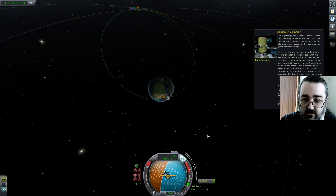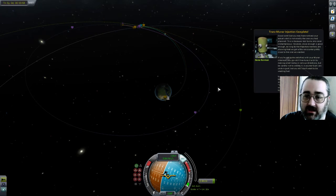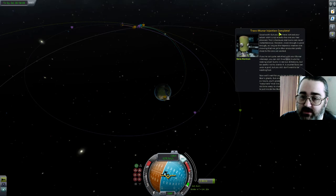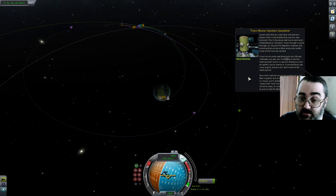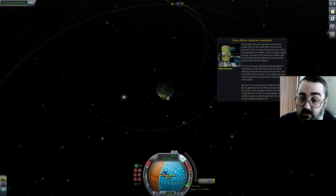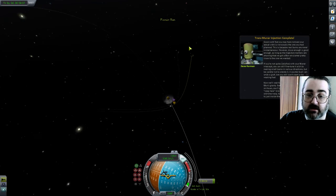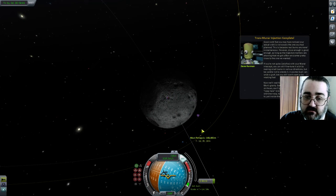I'm being very picky here. Good work. But you may have noticed the actual orbit is not exactly the one you had planned. This is because real burns are never instantaneous. However, close enough is good enough. As long as trajectory node markers are showing that we get a Mun encounter pretty close to the one we wanted. If you're not satisfied with your Mun intercept, you can still fine-tune it by making small burns in various directions. But be careful not to overdo it — a counter burn can undo a goof, but we don't want to be wasting fuel. Now we'll wait to be sucked into the Mun's gravity. It can take around 6 hours, so you'll probably want to use the warp trick. This is our current orbit — this is what I wanted.